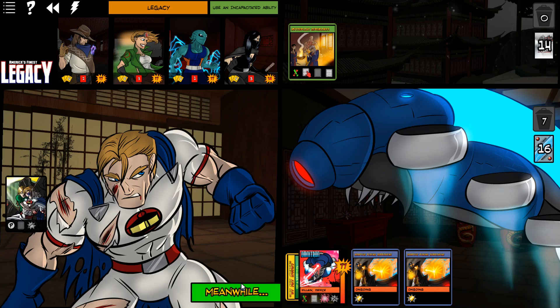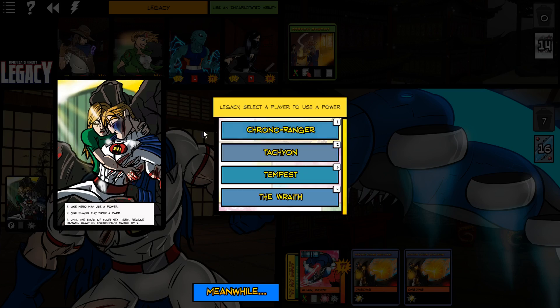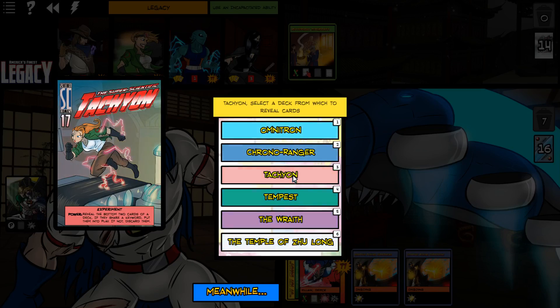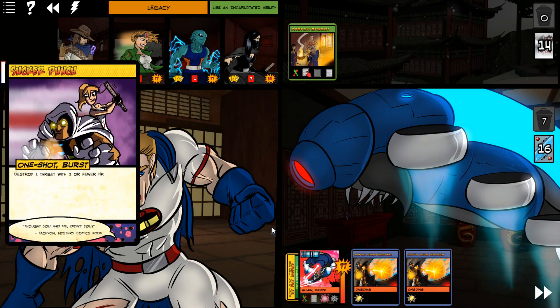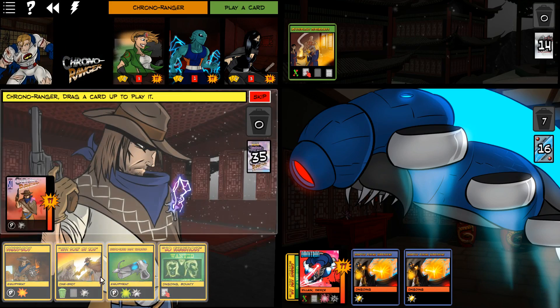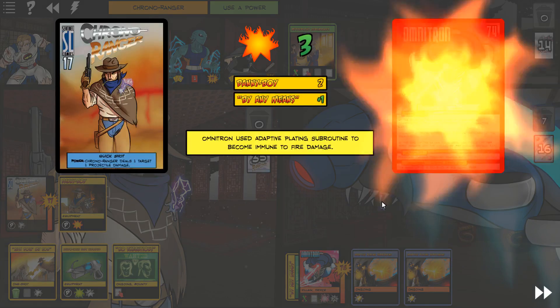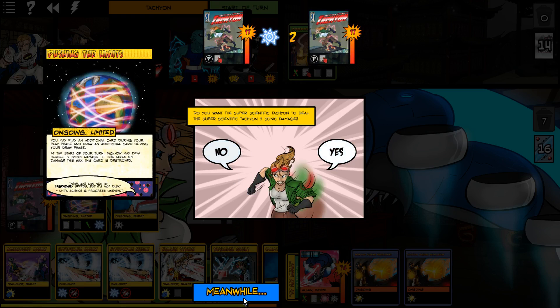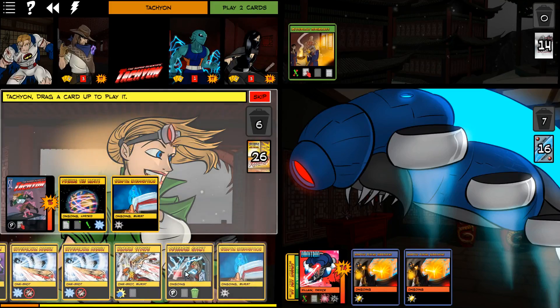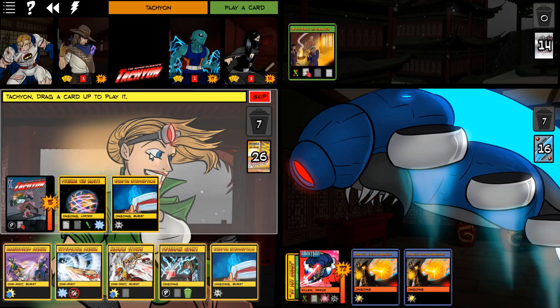I'm going to have Legacy use a power now. We're going to have Tachyon use a power on Tachyon. Well, that was disappointing - but hey, those are burst cards in the discard pile; that's kind of something we want. We're going to get Danny Boy out, because that is an extra two damage. Unfortunately we did just lose a lot of damage from Legacy disappearing. Hypersonic Assault, Loop, and Nimble Strike.